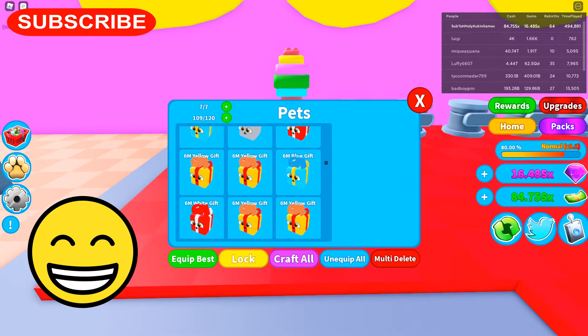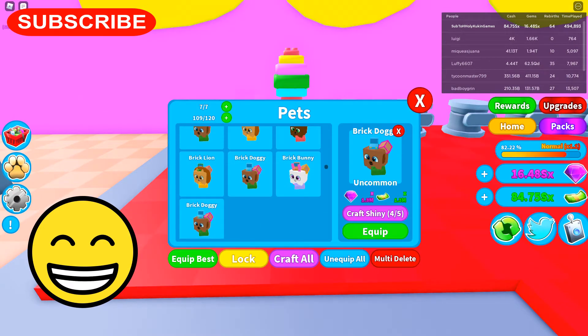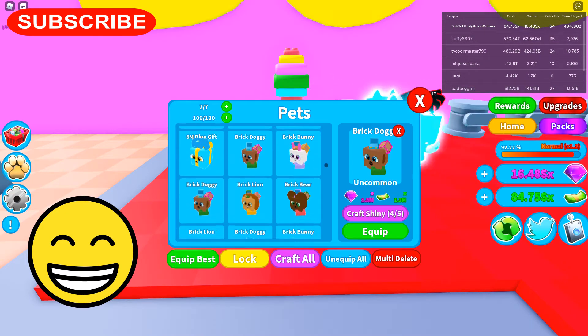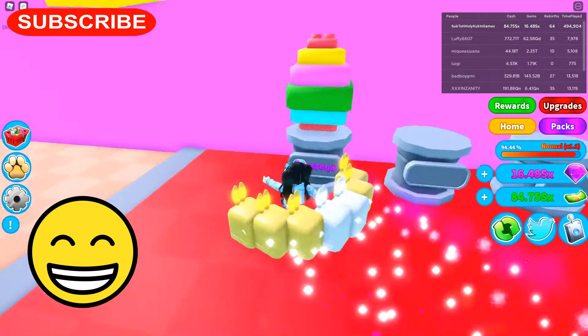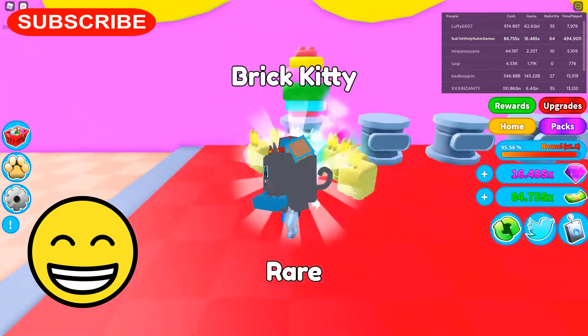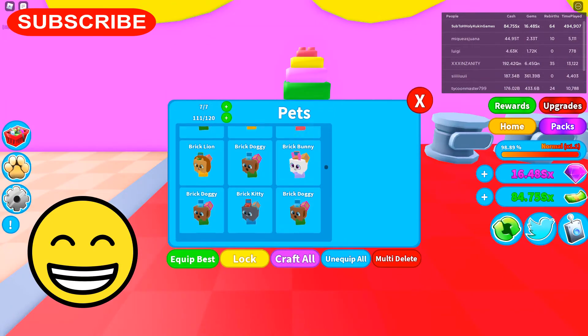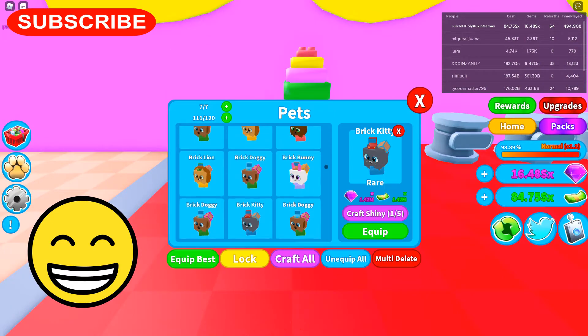Alright let's check them out. The brick doggie is worth 1.3 million. Let's equip our best. The bunny is worth 1.8. The doggie is 1.3. The lion is 1.6. So we've got 4 dogs. Oh there's the kitty. So I've got all the pets now. The kitty is 1.42.